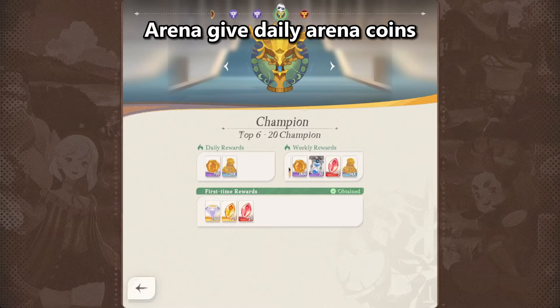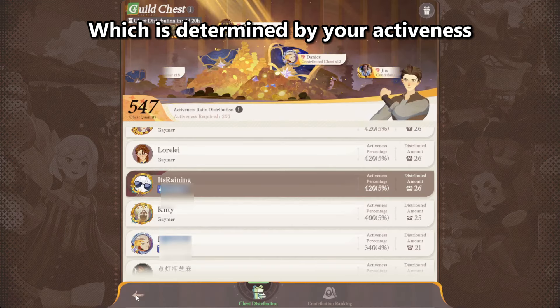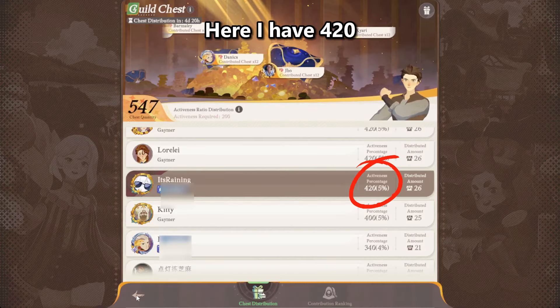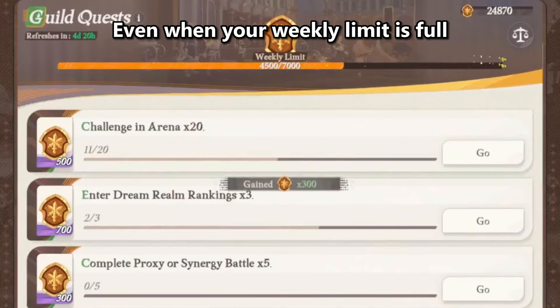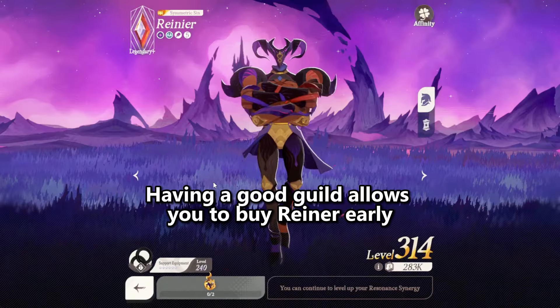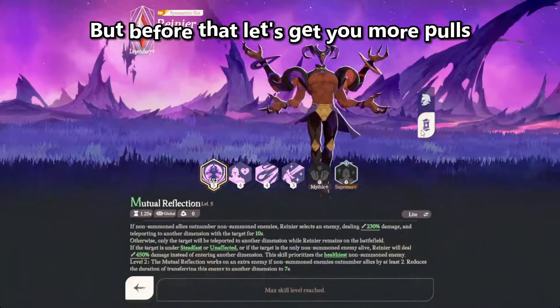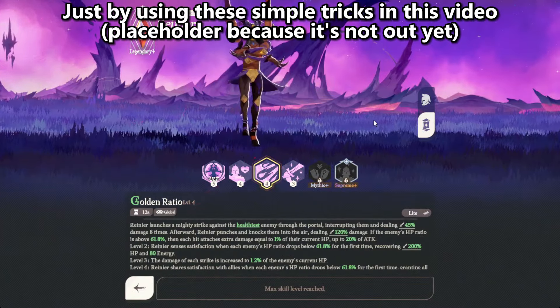Arena gives daily Arena Coins, but you can also get them weekly from Guild Chest, which is determined by your activeness. Here I have 420. Just complete Guild Quests even when your weekly limit is full to increase your activeness — now I have 450. Having a good guild allows you to buy Rainer early. But before that, let's get you more pause just by using these simple tricks in this video.